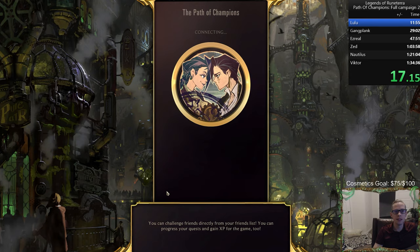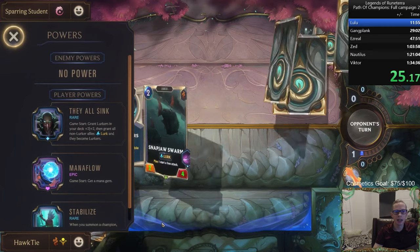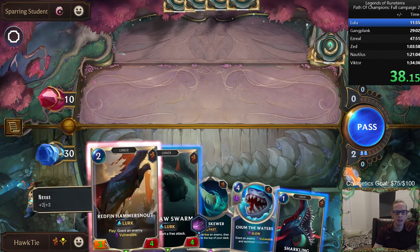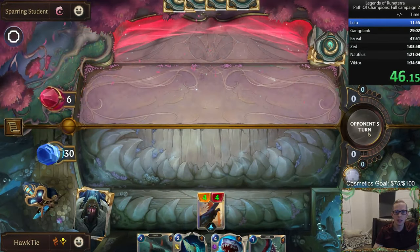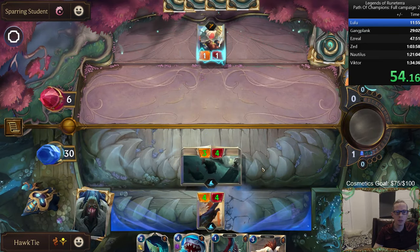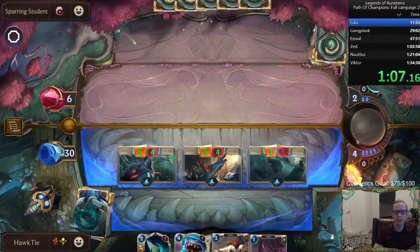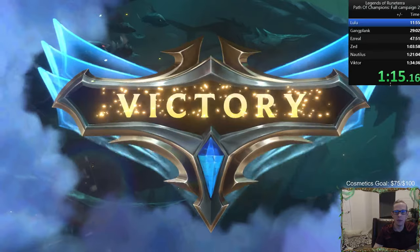We rolled and got 'two champions' as our power — not the best, but probably doable. Whenever we summon a Pike we'll get a second Pike. The best power to get here would be Round Start Rally so we can attack every round. We didn't find Pike in the opening hand so we're playing other cards. If we had Pike we could just win on round one like we did the first time — we beat this one in under a minute.